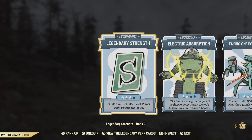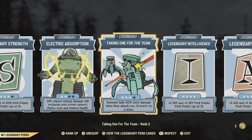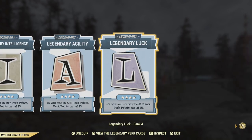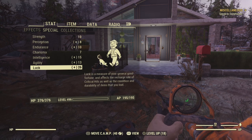For legendary cards I have Strength rank 4 mostly for carry weight, Electric Absorption for tankiness, Taking One for the Team rank 3 for ultimate damage, Intelligence maxed out for experience points, Agility for maximum action points, and Luck so that my base luck is 20 just with perk cards equipped. Without the use of any consumables, chems, bobbleheads, or magazines my base luck sits at 26.